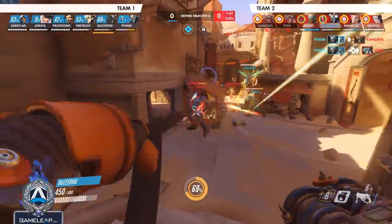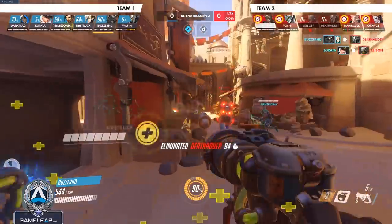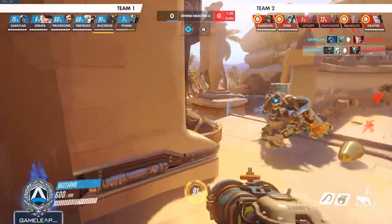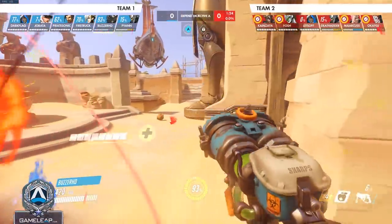Ideally you want a really tiny window for Roadhog to get punished. If you keep track of specific things like Ana nade, sleep dart, and other CC that could shut you down, you can make that small window of time extremely impactful for Hog — fish for a kill, and if it doesn't work out, just reset. Go in cycles and try to find value and picks in cycles with Roadhog.